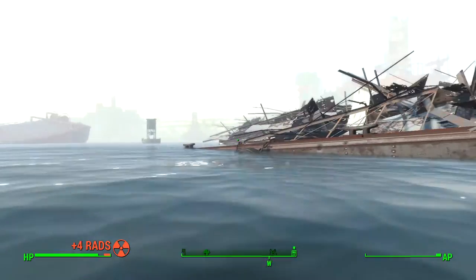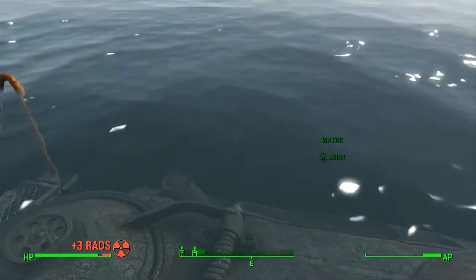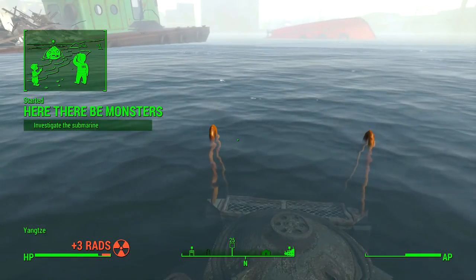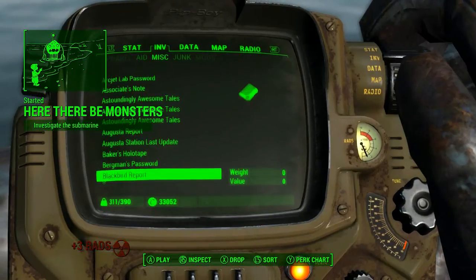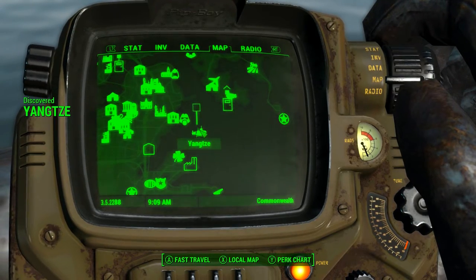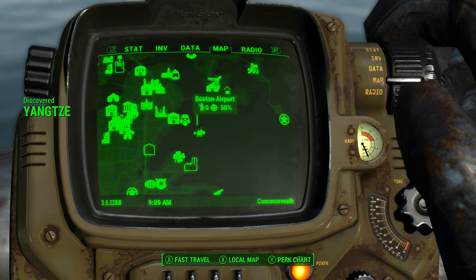I'll show you guys the location on the map in a second, but what you want to do is swim out over to this area right here where you see the pole sticking up from the water, and once you're out here you'll get that little notification up at the top left.